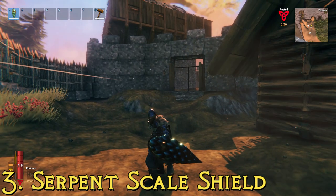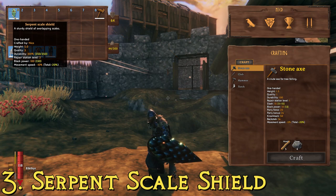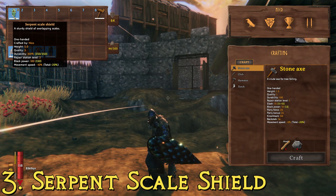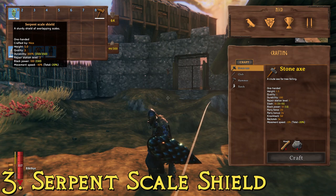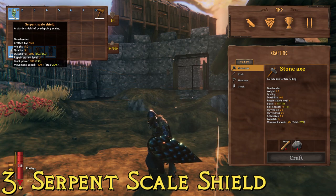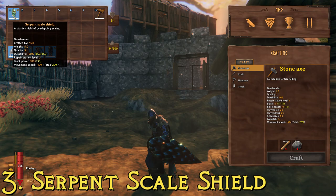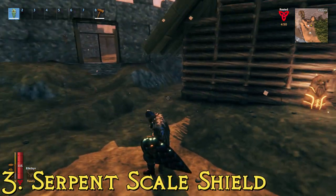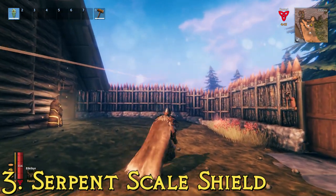Described as a sturdy shield of overlapping scales, the serpent scale shield moves us up to 100 for block power — 15 points better than the silver shield — and has a durability of 350, the highest of any shield in the game. To make it, you need iron, fine wood, and serpent scales, meaning you need to hunt and kill sea serpents. It's not something you'll stumble across by accident, making it typically a late-game shield, but it's right up there with the silver shield as one of my favorites.